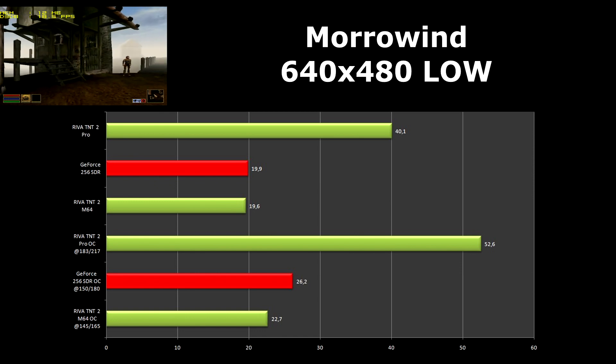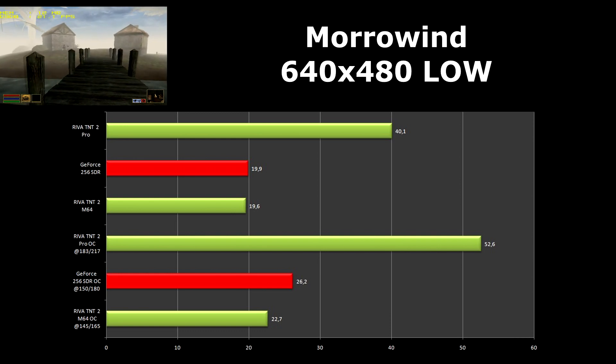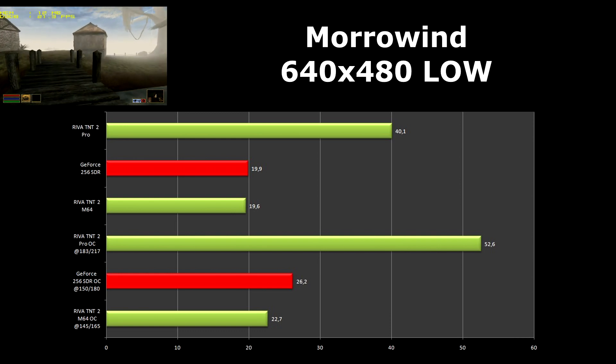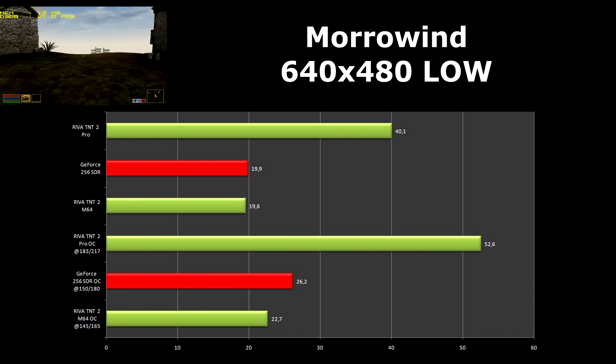Morrowind, released in 2002, was a bit too much for the GeForce and M64 — they scored almost the same. Only the Pro got playable frame rates; it doubles the performance of the GeForce.